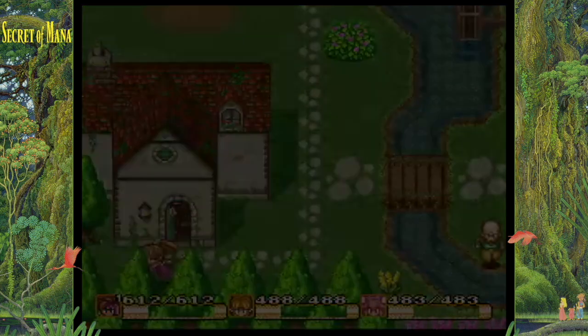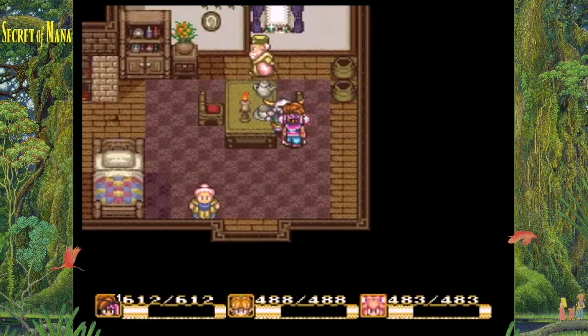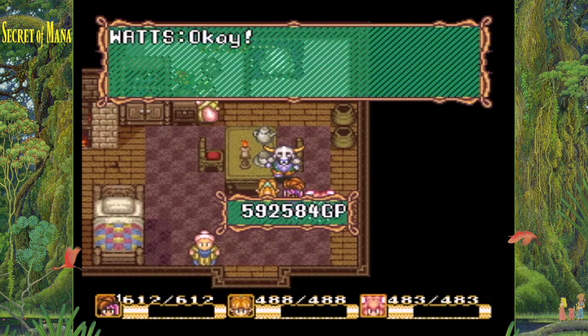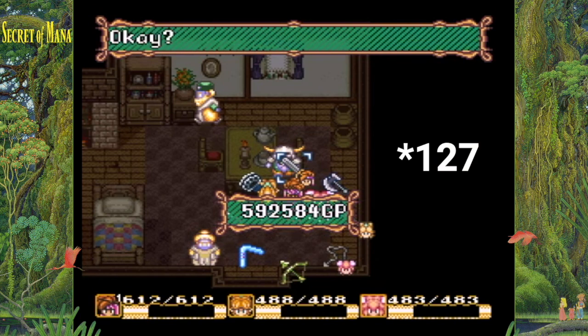Then find one of Watt's locations and forge your sword. Congratulations, you now have a permanent Mana Sword, giving you an attack power of 226. Pretty neat, huh?